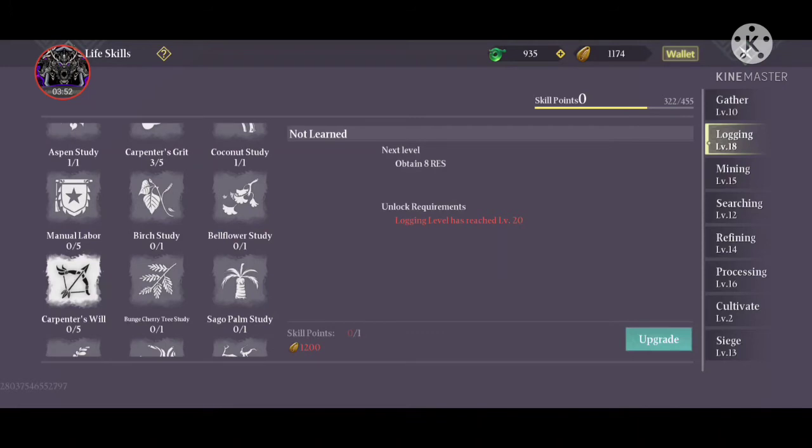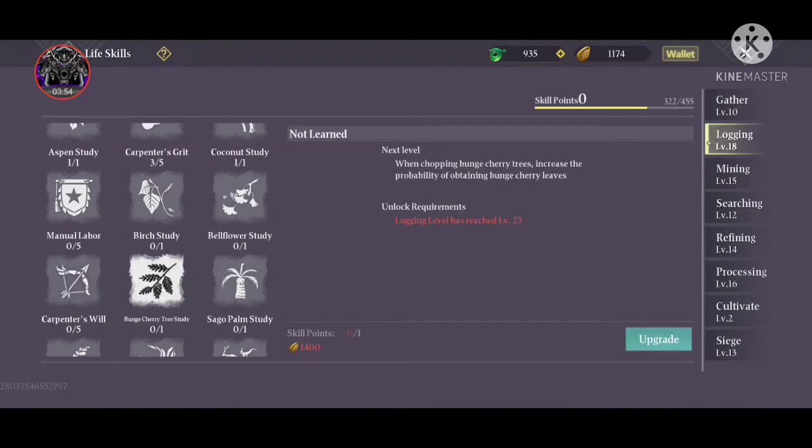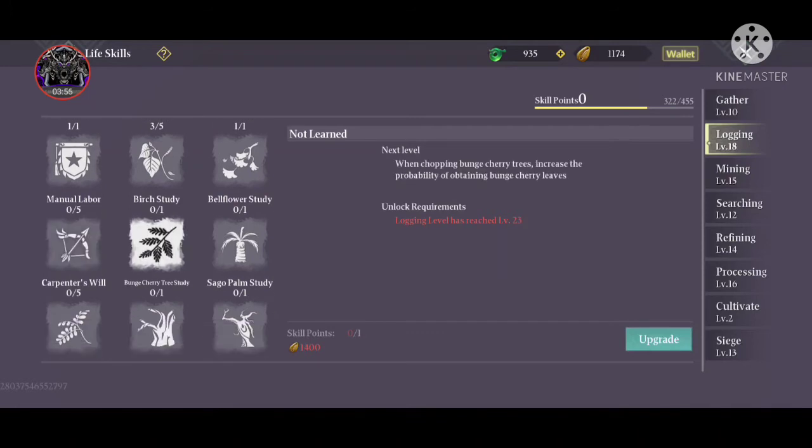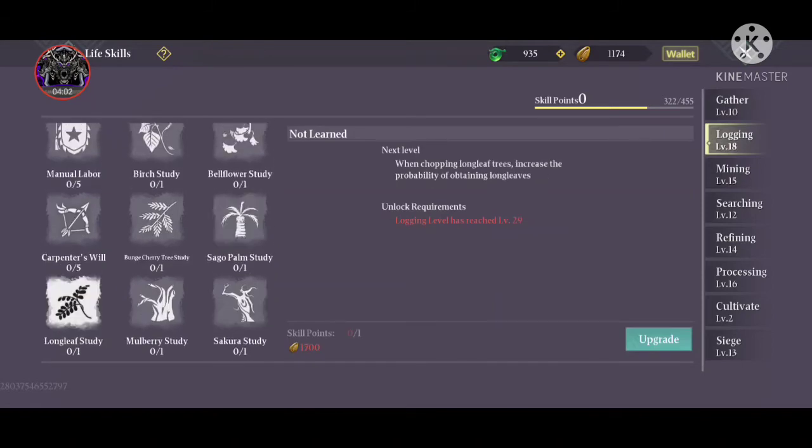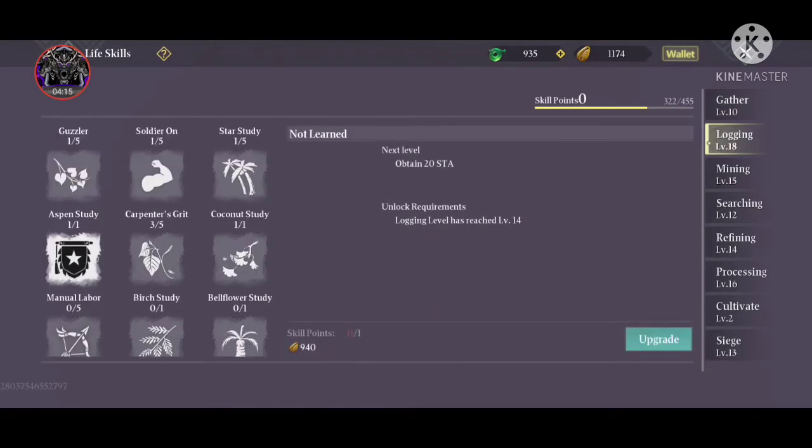All these studies give you secondary and tertiary resources from different trees. Carpenter's Will also increases your resistance. Then there are Sagop Palm Study, Enochiri Study, Longleaf Study, Mulberry Study, and Circle Study — these all unlock secondary and tertiary resources from particular trees. Without these skills you will only get logs from those trees.